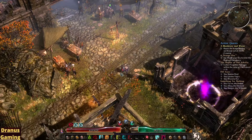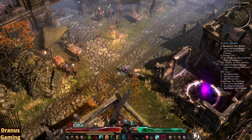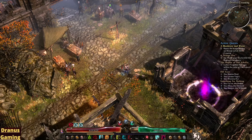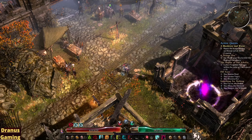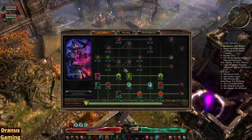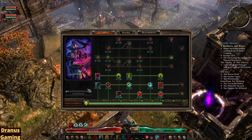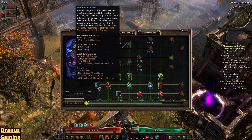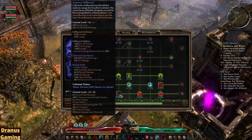Welcome back to Grim Dawn. This time with an Occultist Necromancer build. I was tempted to try this out because I had found a lot of items with my other character. Like the Shaman and Necromancer, the Occultist also has minions to summon. We have the Summon Familiar and also the Summon Hellhound.